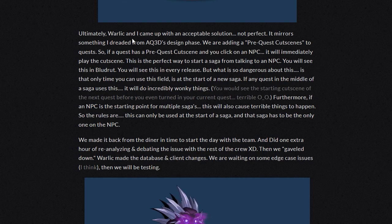Look at that Grugluck. Ultimately, Warlick and I came up with an acceptable solution. Not perfect — it mirrors something I dreaded from AQ3D's design phase. We are adding a pre-quest cutscene to quests. So if a quest has a pre-quest cutscene, you click on an NPC, it will immediately play the cutscene. This is the perfect way to start a saga from talking to an NPC. You'll see this in Bloodrot. You'll see this in every release. But what's dangerous about this is it's the only time you use this field — at the start of a new saga. If any quest in the middle of the saga uses this, it will do incredibly wonky things. You'll see the starting cutscene of the next quest before you even turned in your current quest.